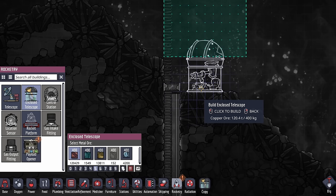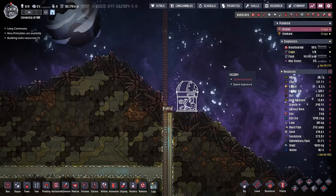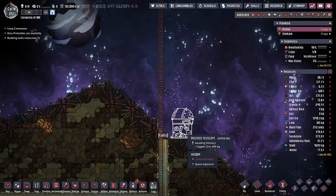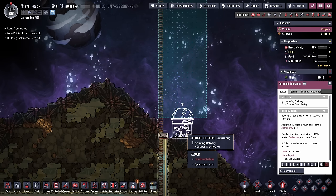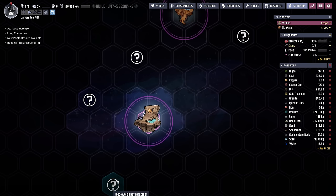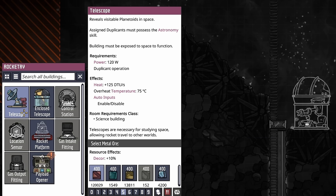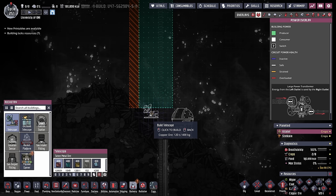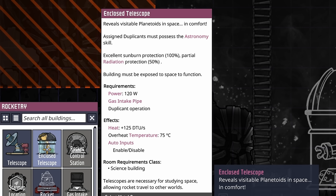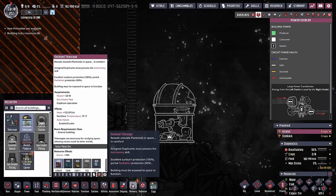The enclosed telescope is found under the rocketry menu and requires 400 kilos worth of metal ore. Because I know we're not going to be using this for very long, I'm just going to build it out of copper ore. The enclosed telescope not only reveals visible planetoids in space but would also give us a warning whenever a meteor shower is about to happen. The difference between the standard and enclosed telescope is that the enclosed version gives the dupes 100% sunburn protection and partial radiation protection.